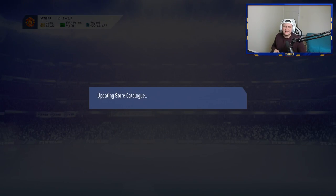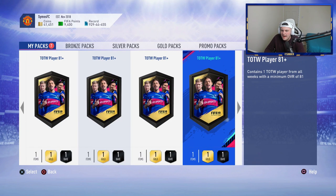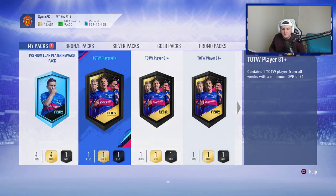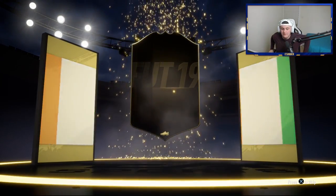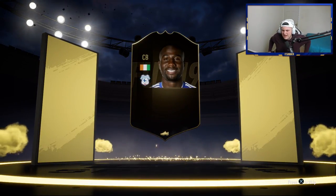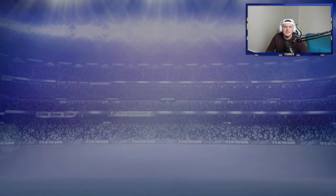We're gonna open up George's packs now. He has a premium loan player award — no one cares about that. He's got all these 81-pluses and then a couple 84-pluses as well. Starting off unfortunately with a non-walkout. The good thing is all these players will eventually be decent for SBCs. I think that's Bamber — from Cork — decent Irish player.